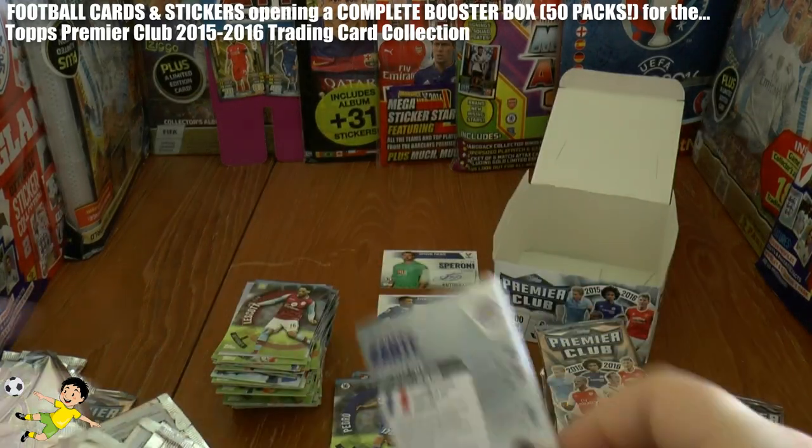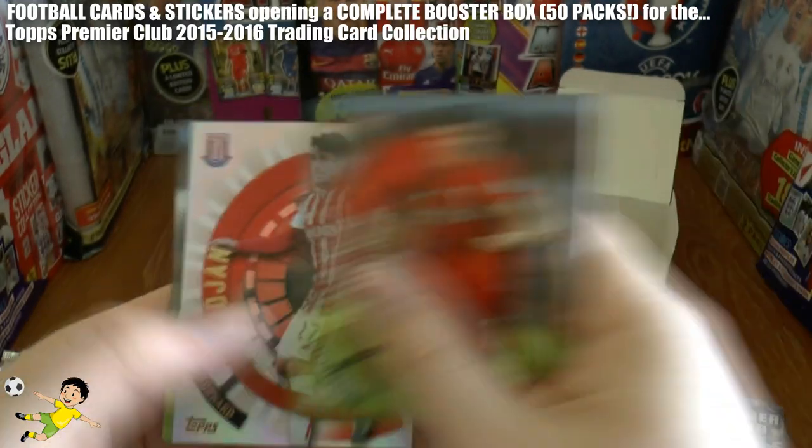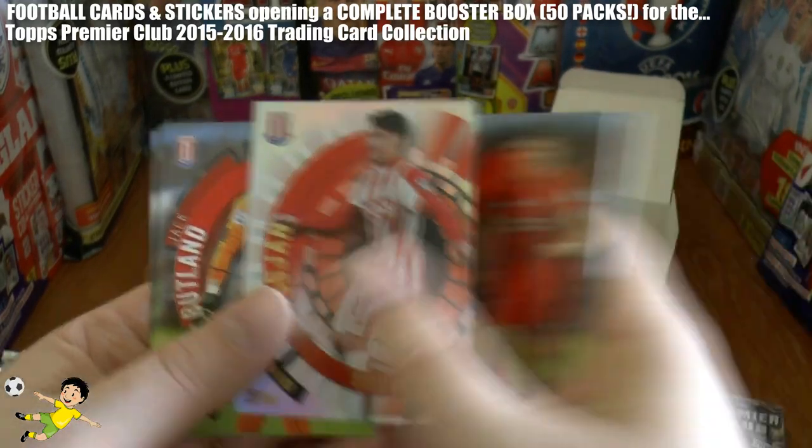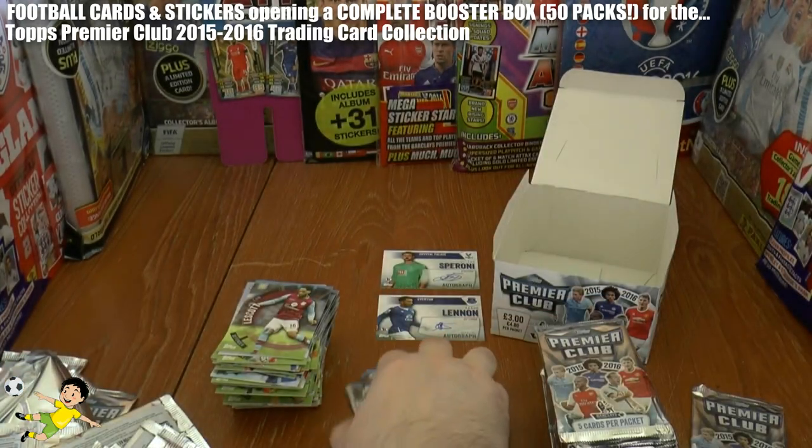Onto the next pack we have Aaron Ramsey, James Milner, Bony Star Striker, Jack Butland, and N'Golo Kante completes that pack.